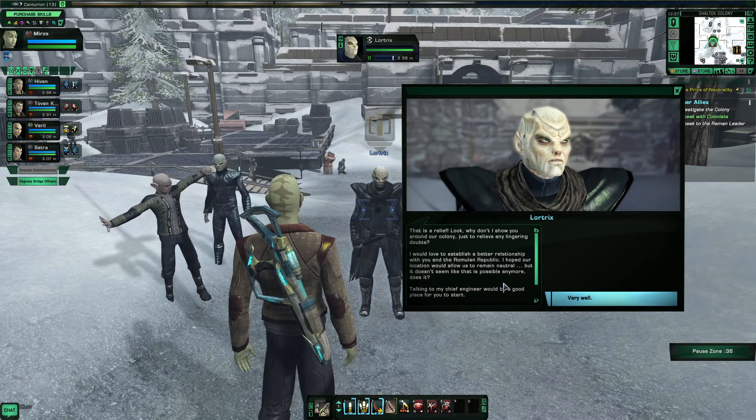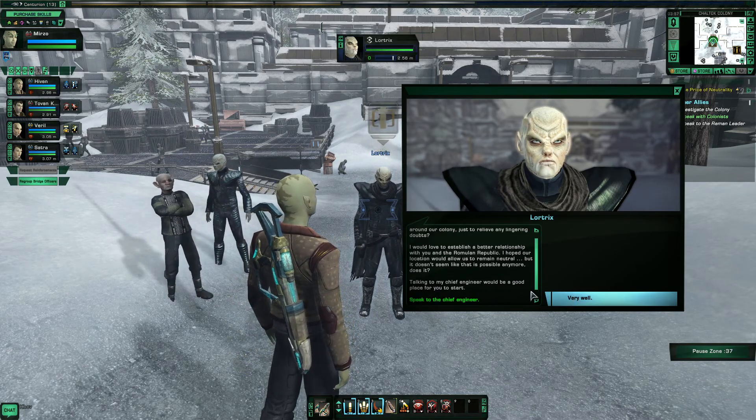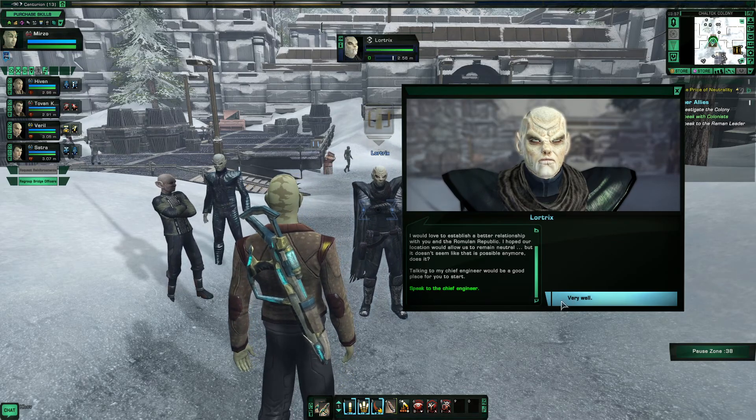I believe you — it couldn't seem safe. That is a relief. Look, why don't I show you around our colony just to relieve any lingering doubts? I would love to establish a better relationship with you and the Romulan Republic. I hoped our location would allow us to remain neutral, but it doesn't seem like that is possible anymore, does it? Talking to my chief engineer would be a good place for you to start.